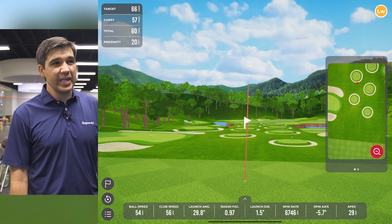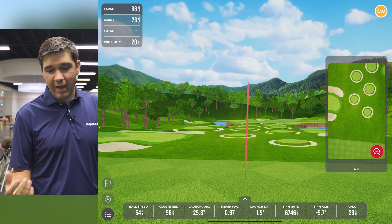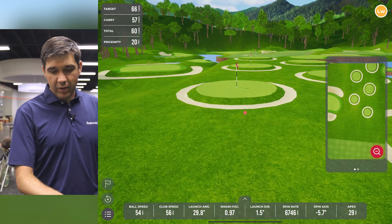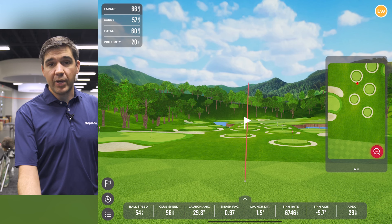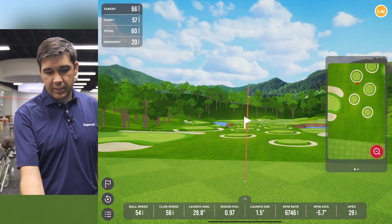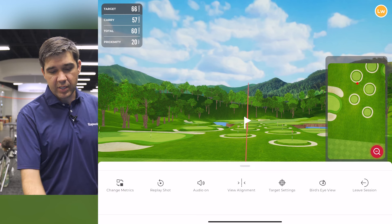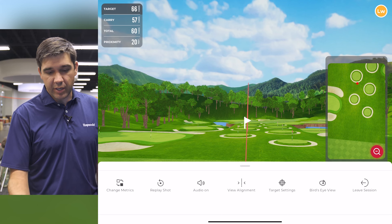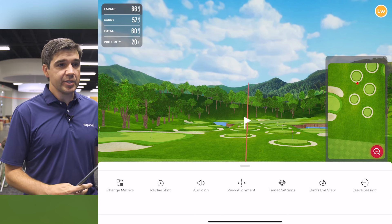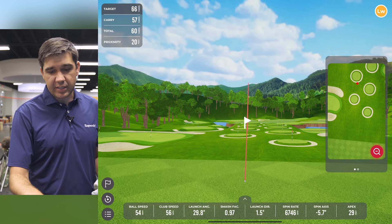I'm looking to land it at 66. If you click in the bottom left, it will replay the last shot. You can see the metrics at the bottom, and if you want to click in for a lot more detail, you can do that as well. In the bottom left we also have the menu bar, which lets you change your metrics, replay your shot, toggle audio on or off, adjust alignment, change target settings, or leave the session.